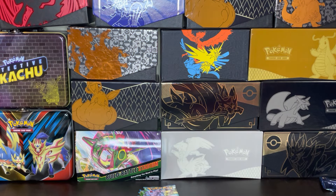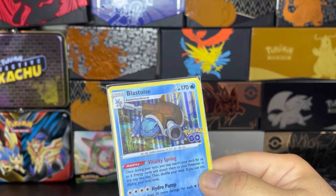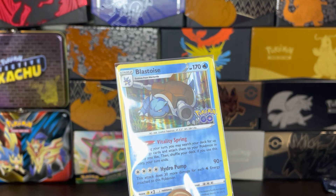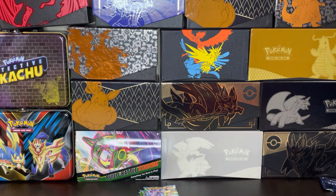A lot of people are looking for obviously the Radiant versions of our main starters or our first gen starters. Blastoise being one of them. This is a great looking card with Vitality Spring as the ability. Once during your turn, you may search your deck for up to six energy cards, attach them to your Pokemon in any way you like, then shuffle your deck. If you use this ability, your turn ends. So it's great just to get those energy cards moving quickly, and that way you can start making a move and getting your stuff lined up.